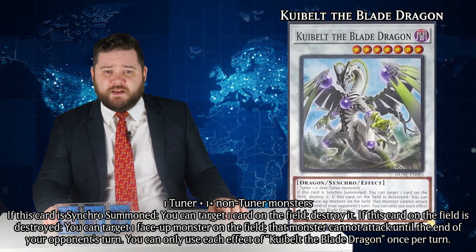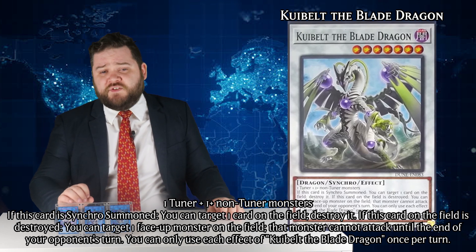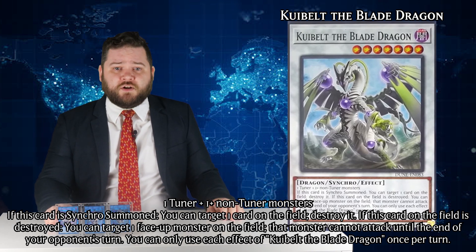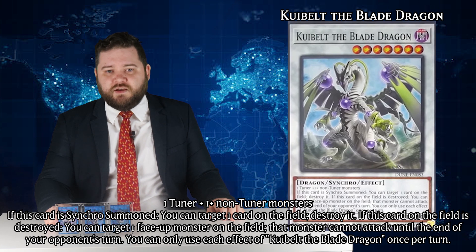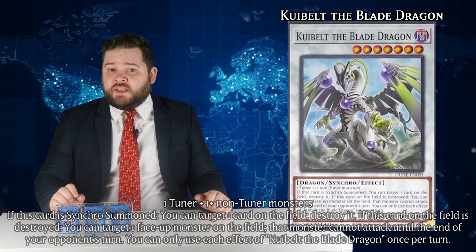Moving to the extra deck monsters, Cui Belts the Blade Dragon is a level 7 dark dragon synchro with 2500 attack and 1700 defense, needing any one tuner and one or more non-tuners to summon. And even though I love the art for this card, the fact that its effect is simply on synchro summon to target a card on the field and destroy it, and its only other effect activates if it's destroyed to target a monster on the field and make it unable to attack until the end of the opponent's turn, means it's not good at all. If anything, this was a desperate slot in a Red Dragon Archfiend deck that you somehow found yourself needing a level 7 to ladder climb into the actual good cards of the deck.